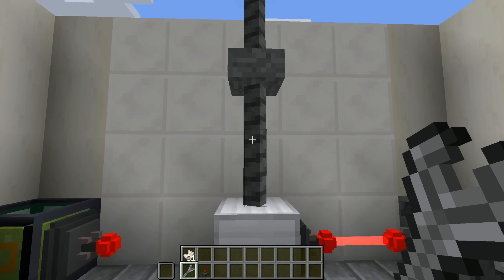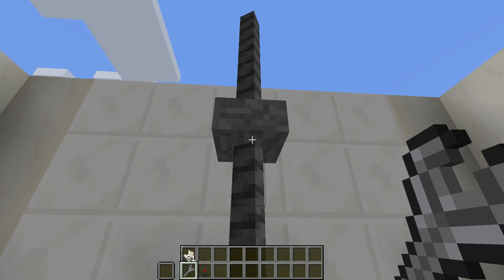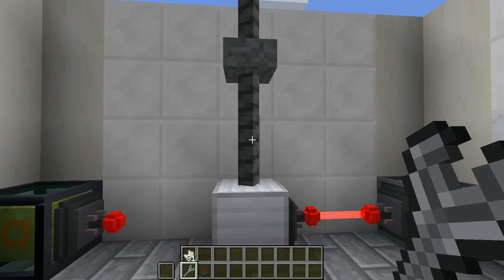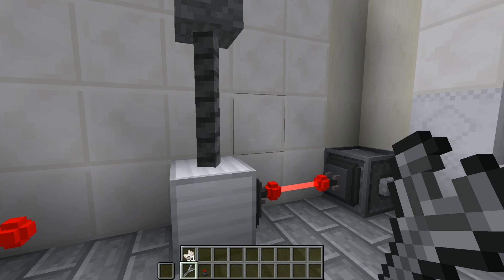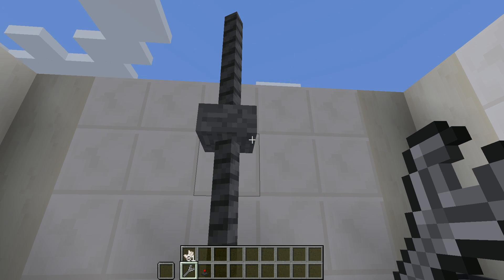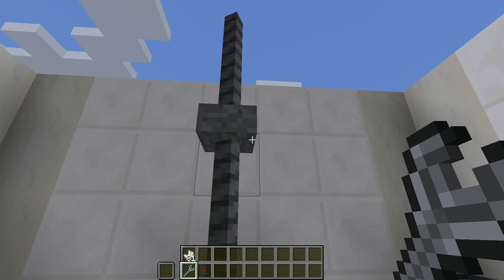This will store about 250,000 RF per block raised. Right now with four blocks high, it'll store about a million RF, and you can build that as high as you want. You can use heavier blocks — the stone weight is not very efficient. You can use say an iron weight, and it'll store more energy per block.